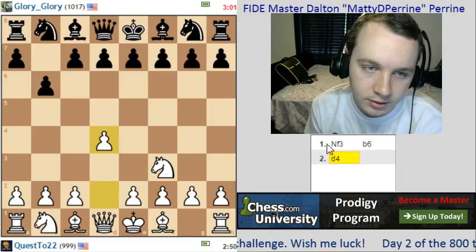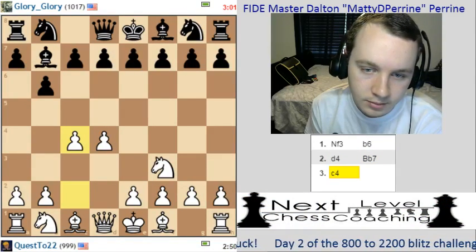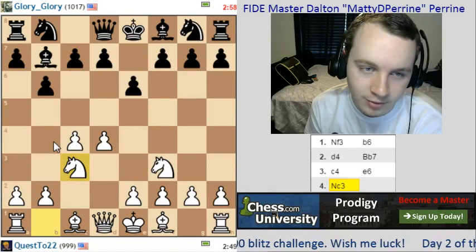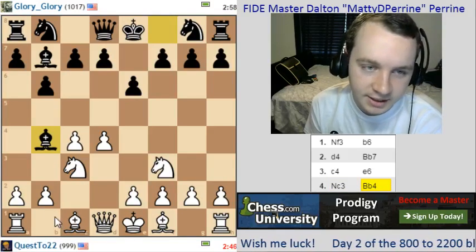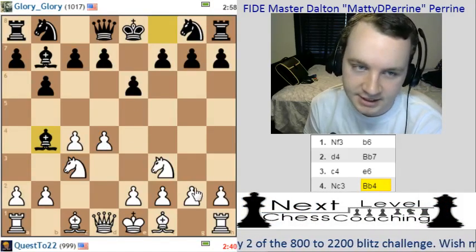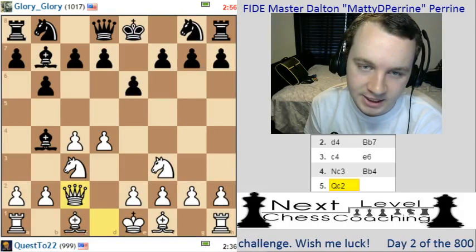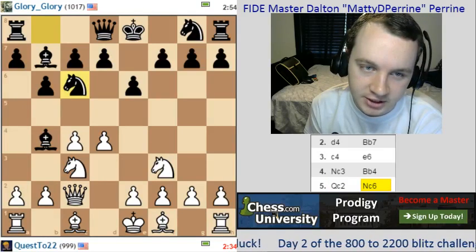We'll go d4. Bishop b7. c4. See what black decides to do? e6. So with knight c3, this could, if black plays bishop b4, turn into a Nimzo-Indian type opening. He does decide to do that. The whole idea of this opening for white is that white has a little bit of extra space in the center. However, on black's side of the board, black has good pressure on the light-colored squares in the middle of the board. So white works on gaining some extra space, while black works on holding that back and counterattacking the center. That's the main gist of the opening.